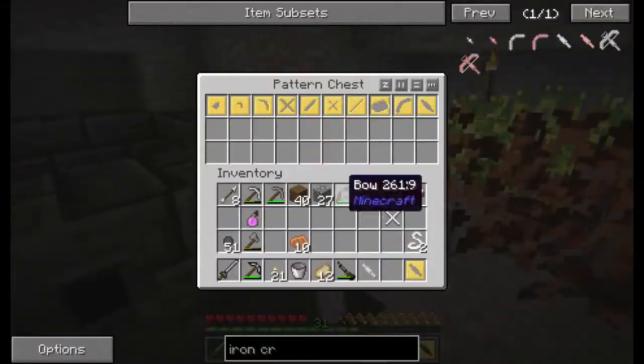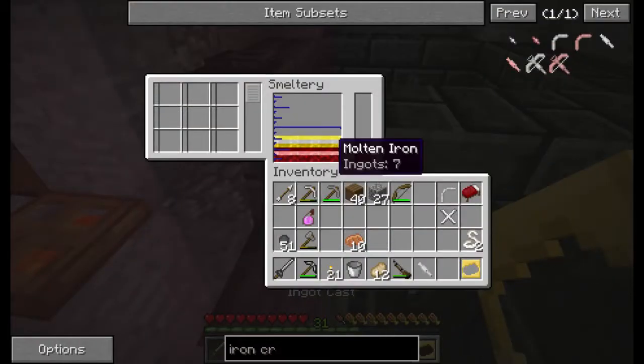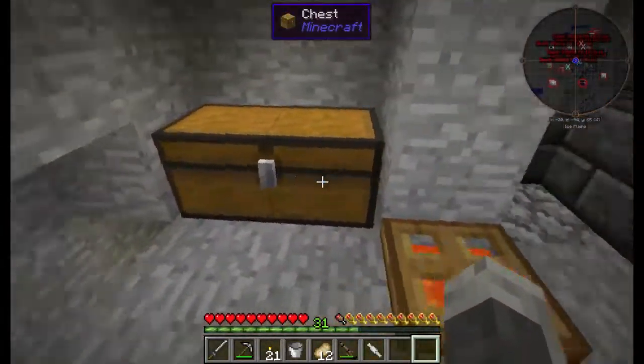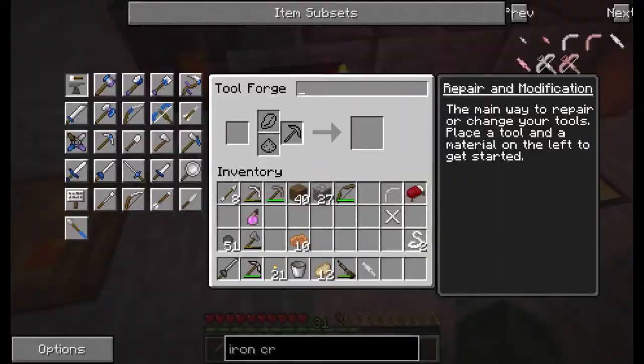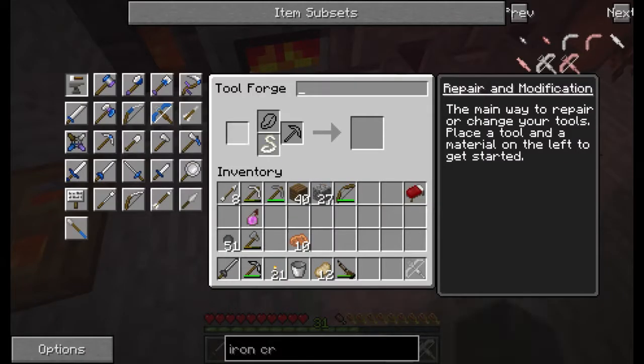I don't want you in there. How much do we have in there? Seven — not enough to make a block, that's fine. Toolforge time. Time to make a crossbow, guys. Let's put you in there, you in there, you in there, and you in there. Woohoo! We have a crossbow.